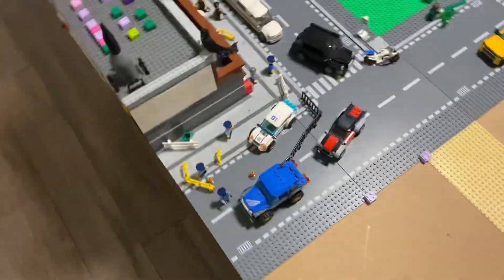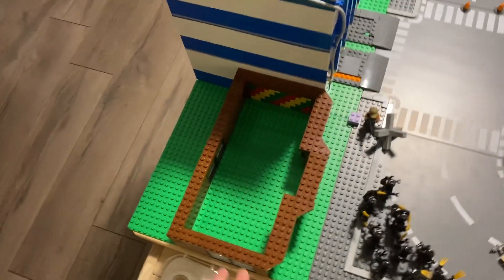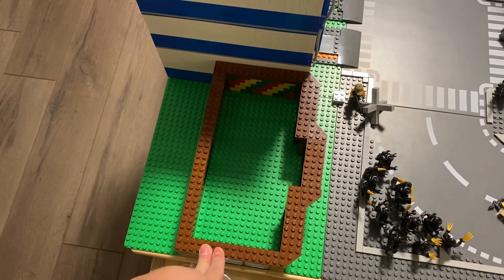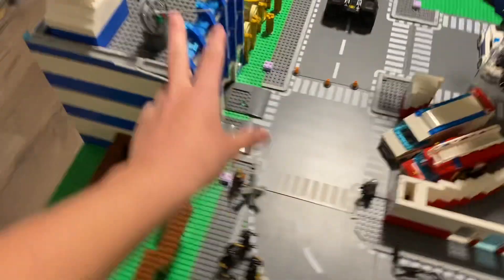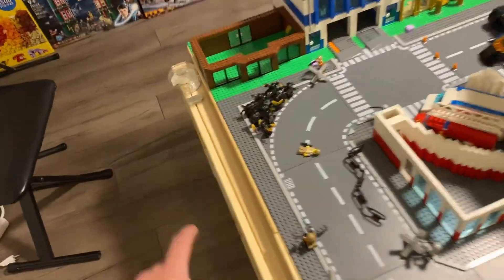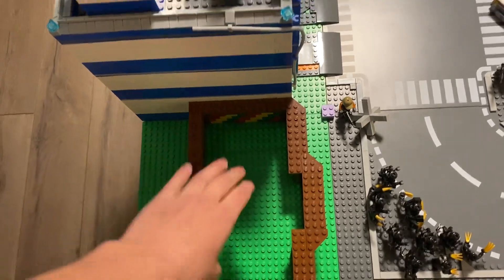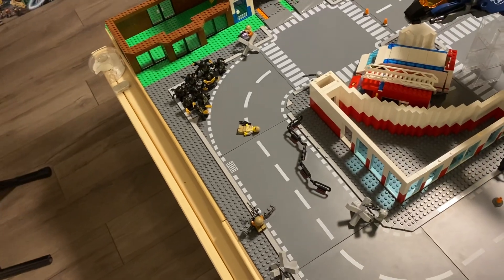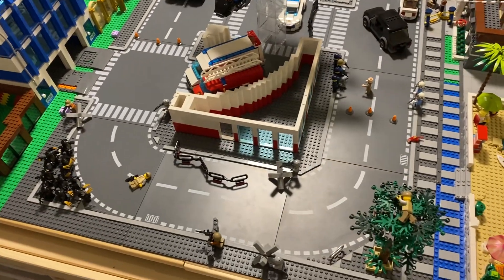This weekend is Easter weekend, so I'm going to try to get a bunch of details done on the city. I probably want to start on this building here — this is the school. I'm actually going to change it up a little bit so that it doesn't blend in with all the other buildings. I want to use some more interesting angles and details so it looks noticeably different from everything else I'm working on.